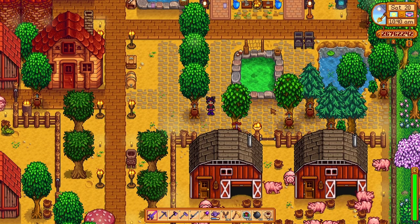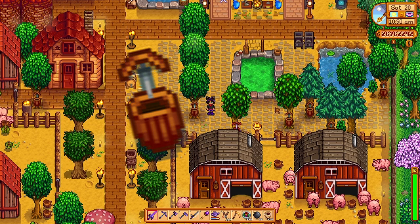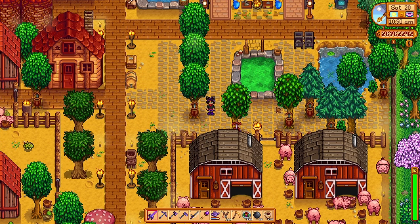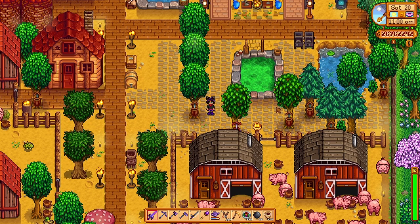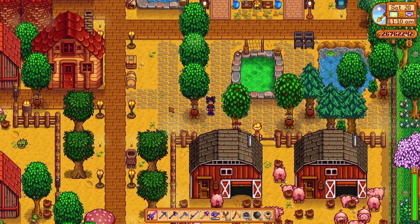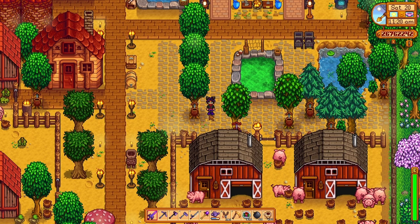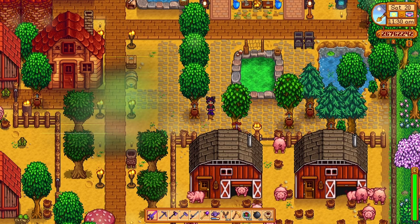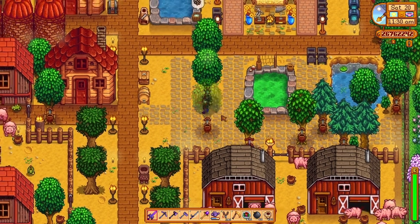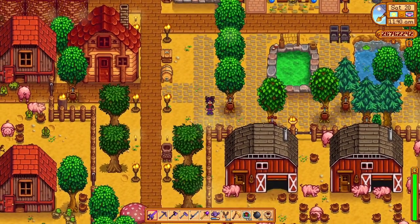The first thing to start doing as soon as you can is to begin making tappers. The tapper recipe is obtained by reaching foraging level three, so you will likely have it pretty early in the game. As soon as you get the recipe, start crafting them using 40 wood and two copper bars each. Then attach them to oak trees, as you can see right here — I have a tapper right here attached to one. Once you attach them to oak trees, you will begin to produce oak resin, which is an ingredient required to craft kegs. It also takes a little bit of time to produce, so it's a good idea to start making tappers and putting them on oak trees as soon as you can.